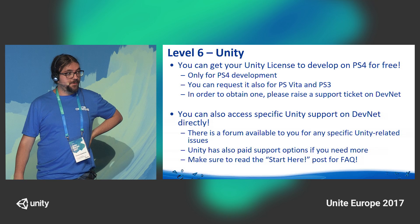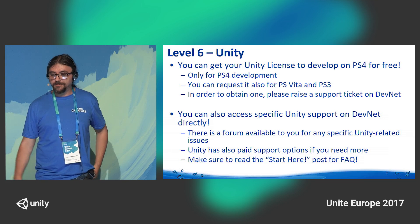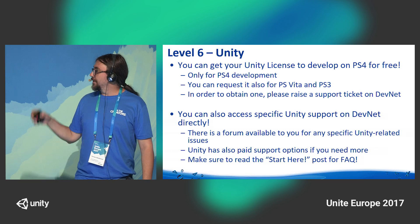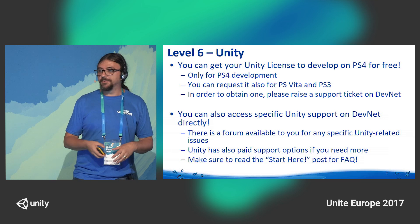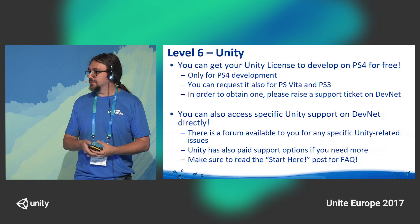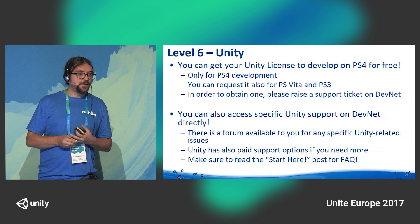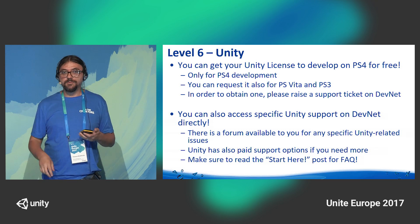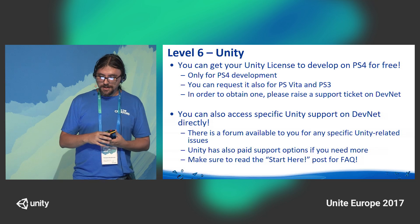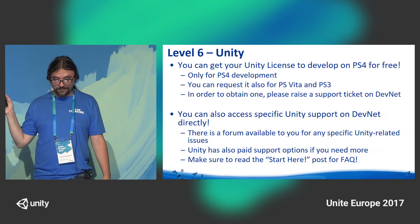In terms of Unity-specific things, you can get a Unity license to develop for PS4 for free. Currently it's mainly PS4 development; however, if you're shipping on PS3 and PS Vita, we can combine the things and give you a license for those as well. In order to obtain a license, you need to raise a DevNet thread and some of our guys will give you access to the Unity build. You can also access specific Unity support, which is available on DevNet, with a forum and paid options if you need one from Unity.